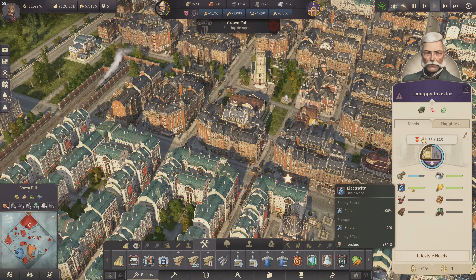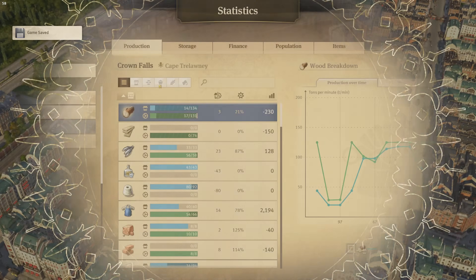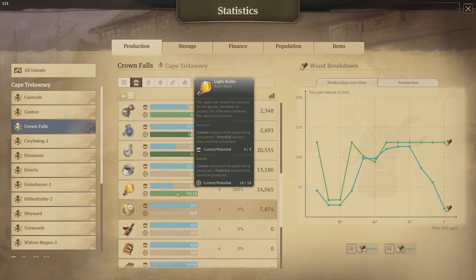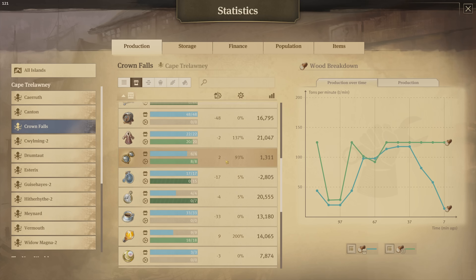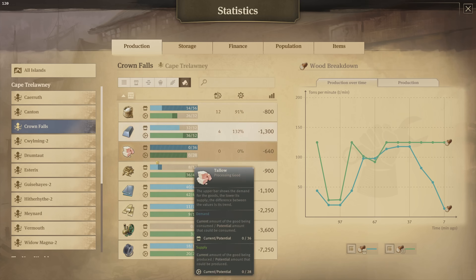Two things are primary problems right now. The first one is the spectacles and the other one is the penny farthing. I'd like to check how much of a deficit we have. For spectacles it's two tons we actually produce in surplus, so it shouldn't be running out. What I can only think is that we probably lack the supplies for the spectacles, and that is the brass.